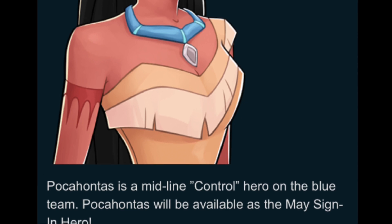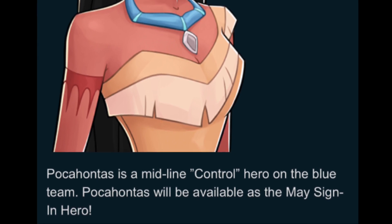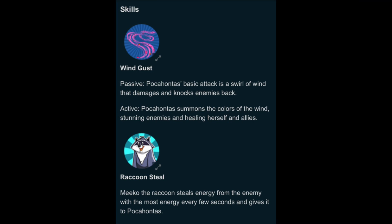I haven't looked to see if she's appeared in game yet — she might already have, which means right after this video I'll have that as well. Let's look through her skills. The Wind Gust in its passive form — her basic attack is a swirl of wind that damages and knocks enemies back, which seems to be the Colors of the Wind. And looking at the active, Pocahontas summons the Colors of the Wind, which stuns enemies and heals herself and her allies. Obviously Colors of the Wind is in this moveset. In Disney Sorcerer's Arena, Colors of the Wind is one of her main moves as well. The main passive move is just a basic Swirl of Wind, but the active one is actually the Colors of the Wind.